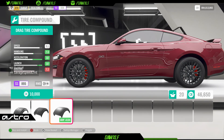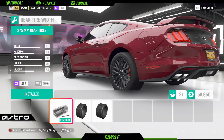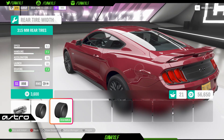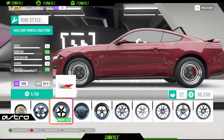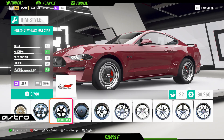All the tires — we want the drag radials. I like to judge my tire width based off the amount of horsepower and weight. These max out at 315s, and 315s for this power-to-weight ratio will get the job done. Now the wheels — we want the lightest wheels. I want them hole shots.